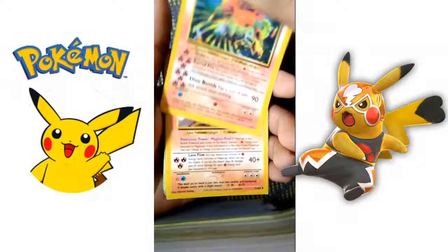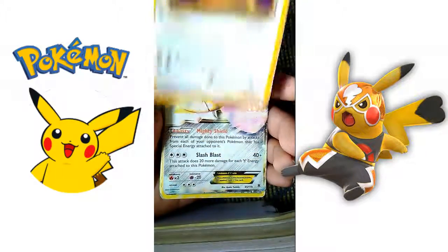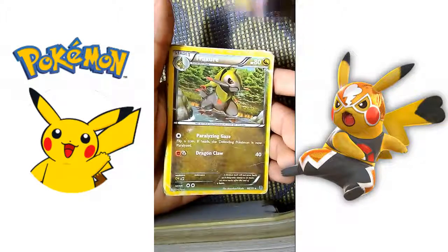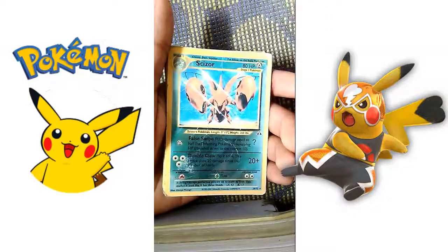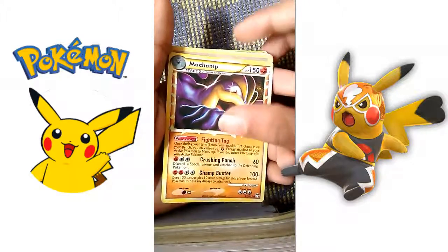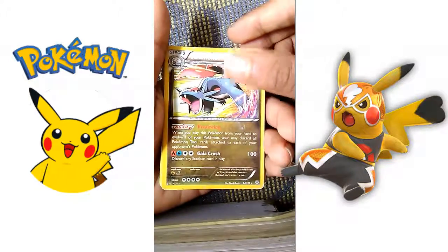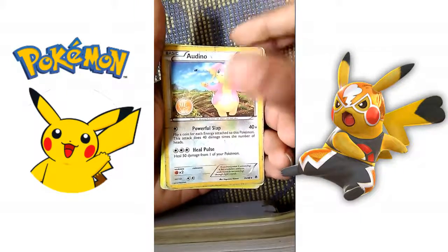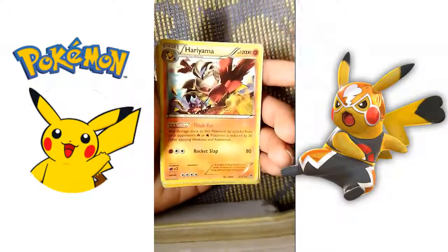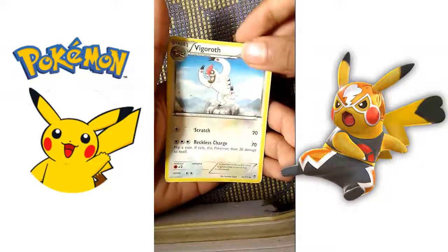But guys, I'm gonna be giving away this card — if anybody wants this Ho-Oh, just comment in the comment section. Then we have a Dragonite first edition, an AG Slash EX, a Malamar EX, a Fracture, a Scizor, a Flygon, a Machamp, a Trainer that is a Rocket Hideout, a Salamence — oh, this is awesome unboxing. An Audino, an Aurorus, a Magmortar, and a Hariyama, and at last it's a Vanillish and a Vigoroth.